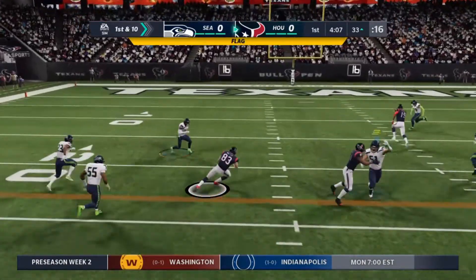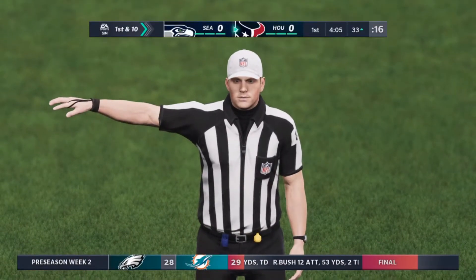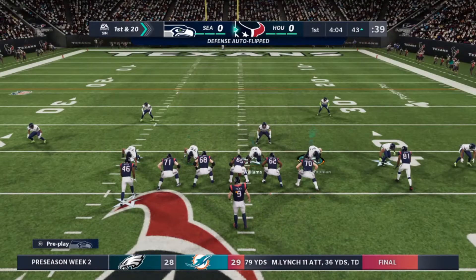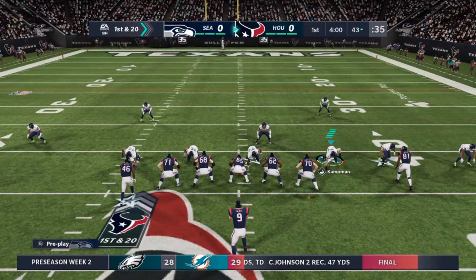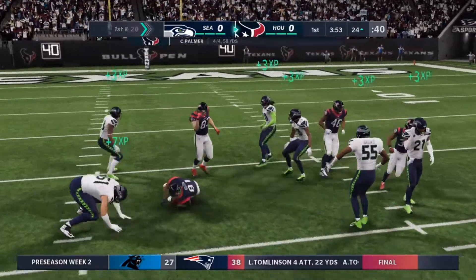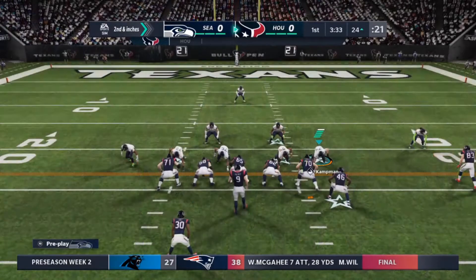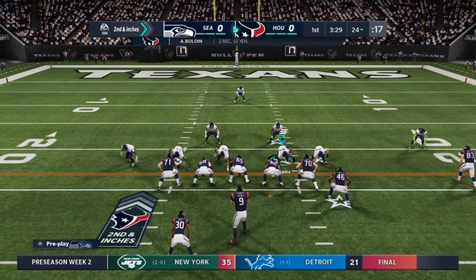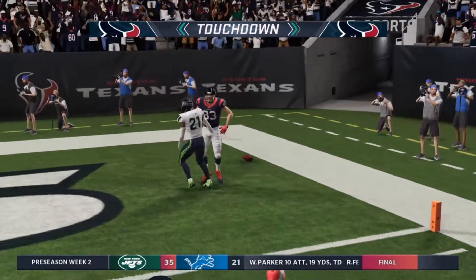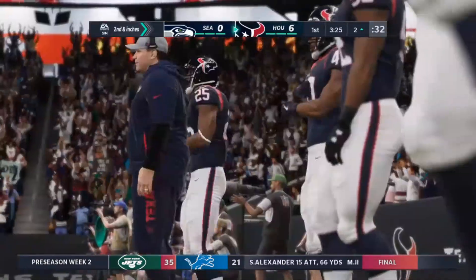Now a shotgun snap as they'll look to throw. The pass is complete, and he's going to be taken down — but there's a penalty flag on the field. A decent gain, but all for naught on the penalty. From the shotgun again, he'll look to throw and will find his man on the end route — complete. They'll be inside the 25 now at the 24. It's a big play, though they're still looking at second down. He's thrown, caught right around the six, and takes this one in for a Texans touchdown — a 24-yard touchdown! The Texans have taken the early lead.